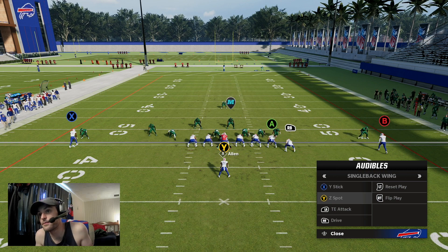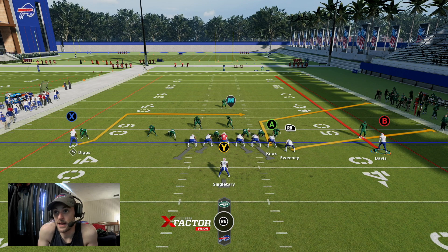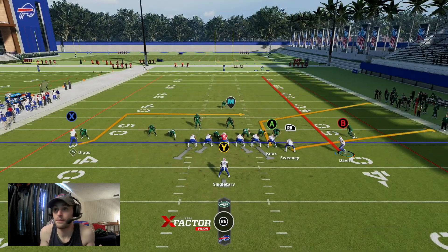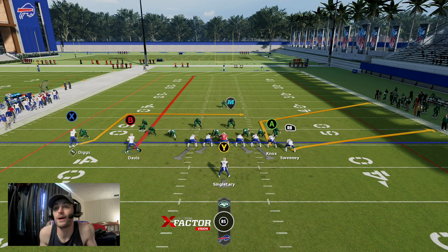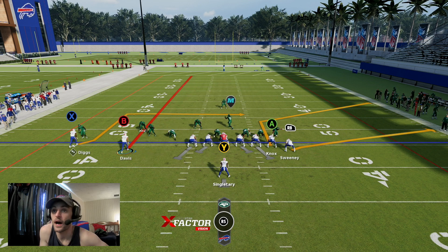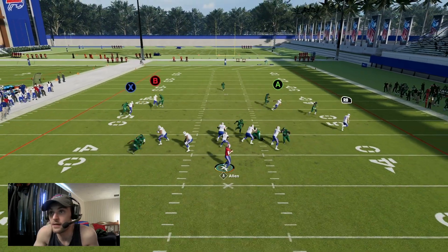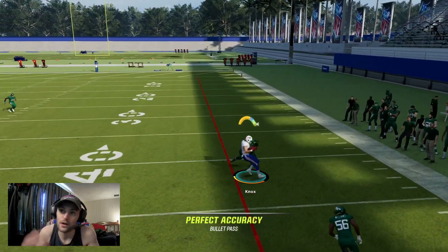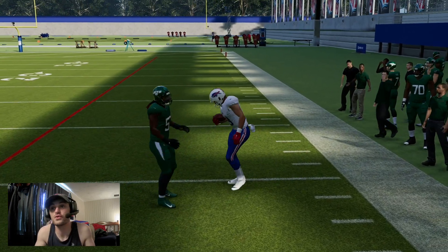Next is Z Spot. Again, we're going to streak Gabe Davis, our outside receiver. What we're doing here is running an iteration of smash on the right side of the field with our tight ends, and then running dagger to the back side with Diggs and Davis. Here I get man coverage, so I throw that down and come back to the ball with NOX — pretty easy completion.